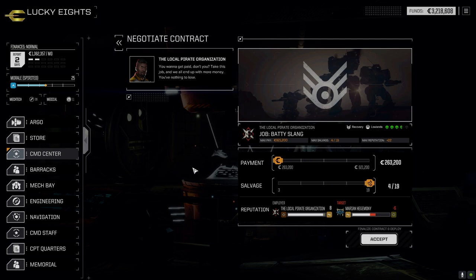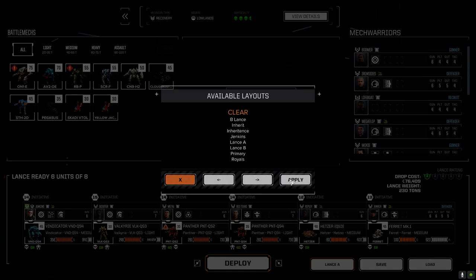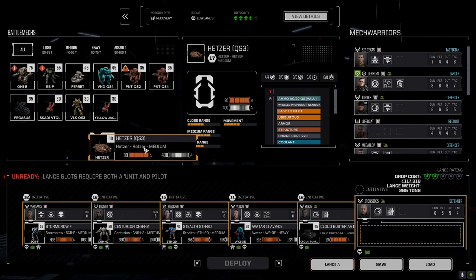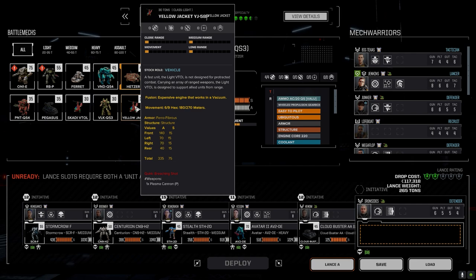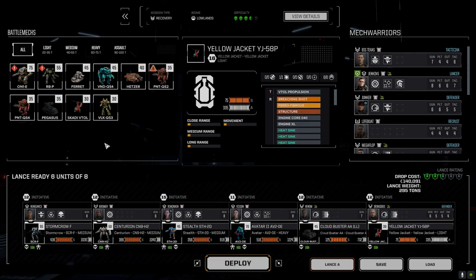I'm going to go full salvage of course. 419 should be pretty good. I think it was B Lance, right? So we've got the Cloudbuster. I'm gonna leave the Hetzer and this time we are gonna bring the Yellowjacket because I'm really interested to see if we can use this to capitalize and hopefully get some more salvage. Let's deploy and get this sucker done.